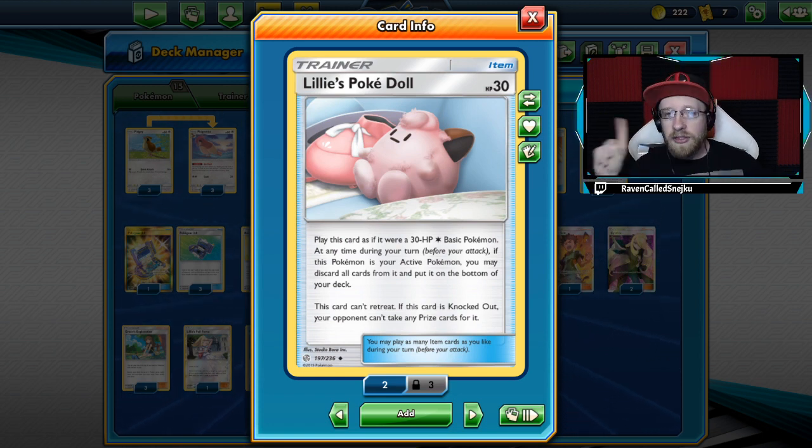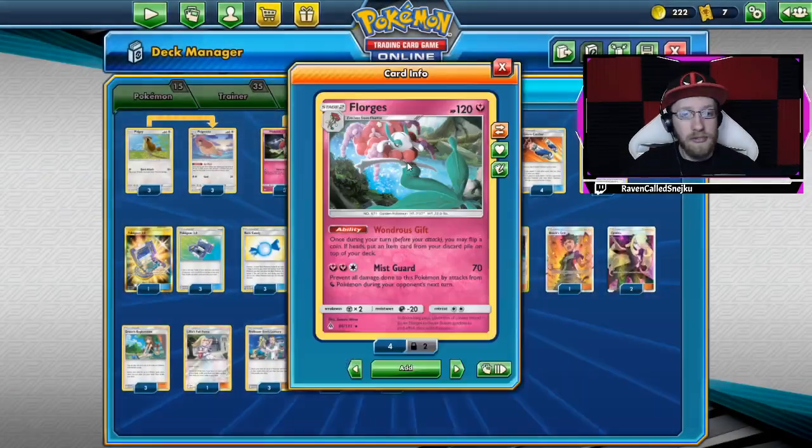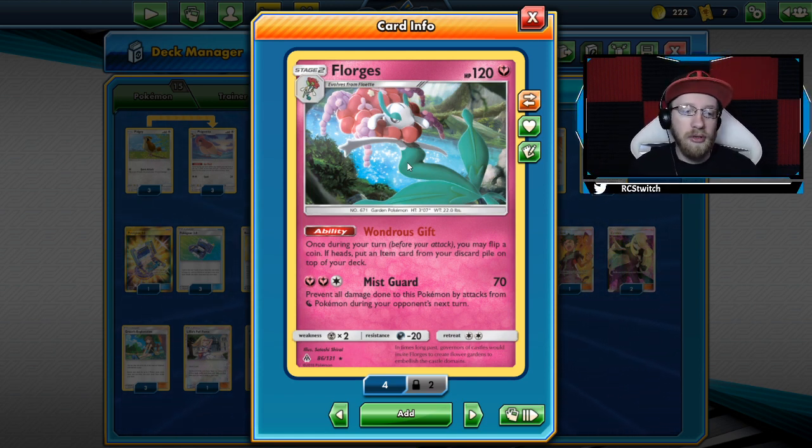But it's an item, right — you have to have an option to bring back that item. And there he is: Florgas with the Wanderer's Gift ability, which is once during your turn, you may flip a coin; if heads, put an item from your discard pile on top of your deck. So next turn you're drawing that item because it is on top of your deck. That is the whole strategy, plus some PG's and Pidgeottos as well.